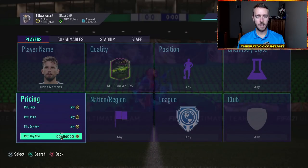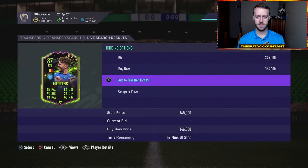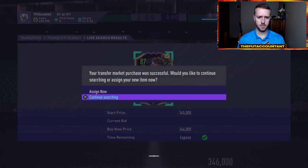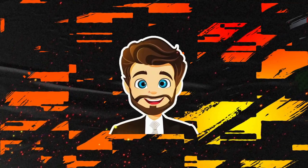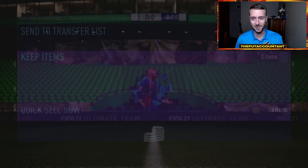I've been watching Rule Breaker Mertens fluctuating around 500K to 520 this week — and I just spotted him on the market for 346,000 coins! The dude goes for 500K — let's go! That was literally on the market for like 10 seconds, on PlayStation 4. I'm going to send it to my transfer list and collect my cheeky 200K profit.